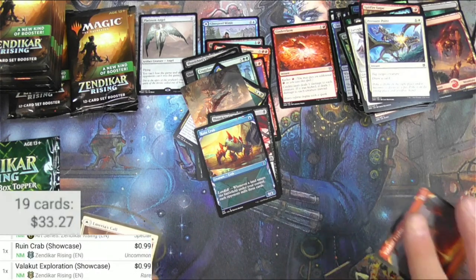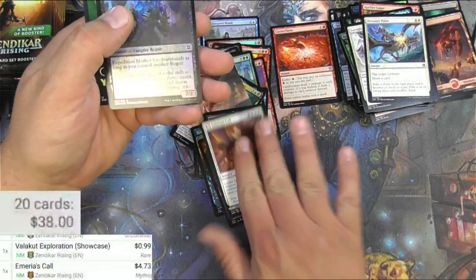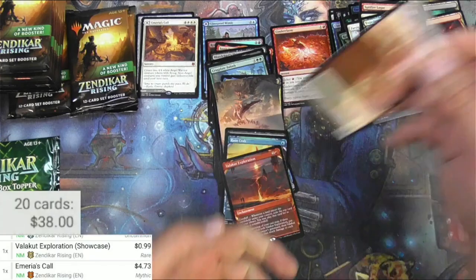Showcase 99 cents. A Moraug, Fury of Akoum - four bucks, and that is a mythic - you can go into the mythic pile. This goes there and that one goes there.